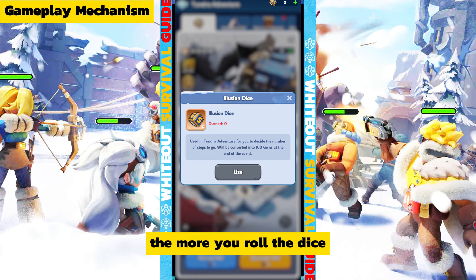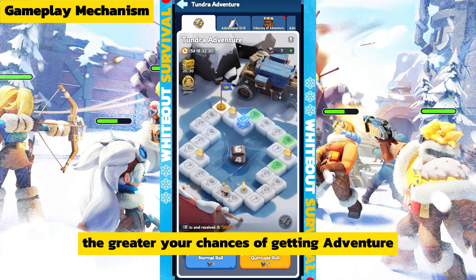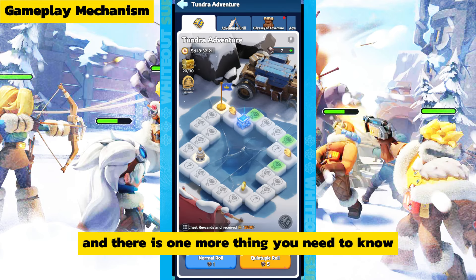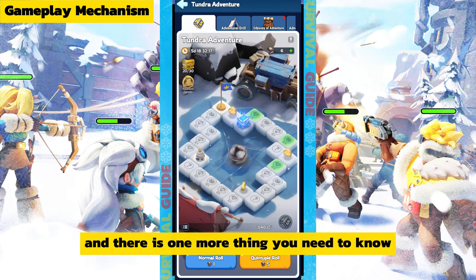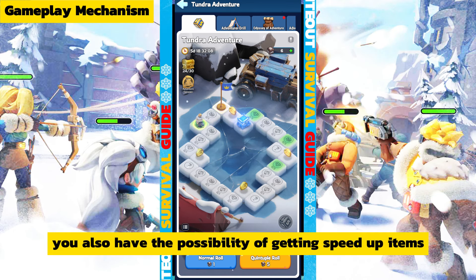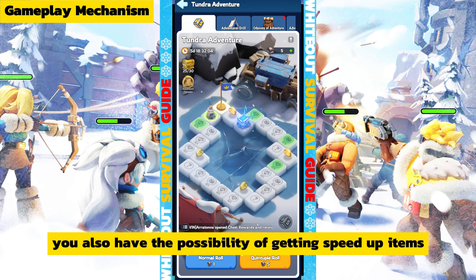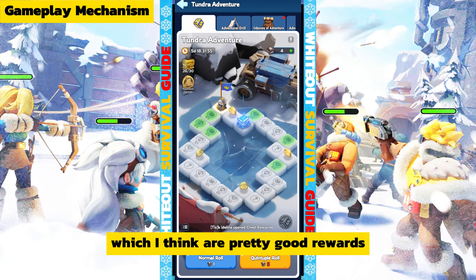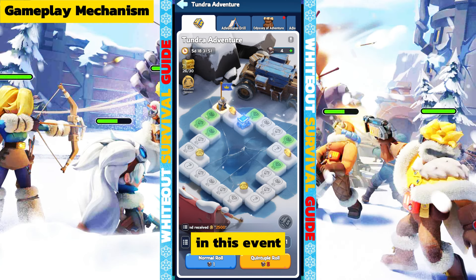The more you roll the dice, the greater your chances of getting adventure coins and illusion dice from milestone rewards. Also, every time you step on a tile containing a chest, you have a chance of getting speed-up items, adventure coins, and mythic hero shards, which are pretty good rewards in this event.